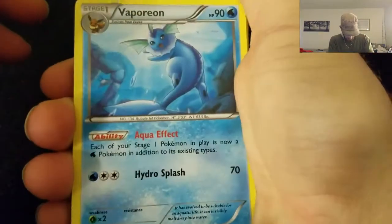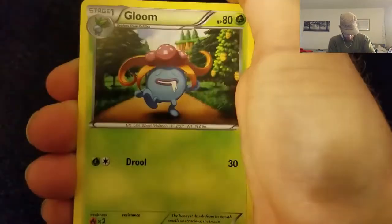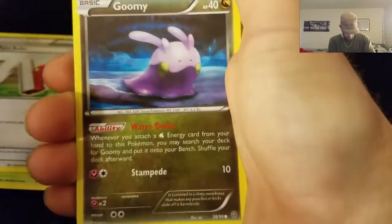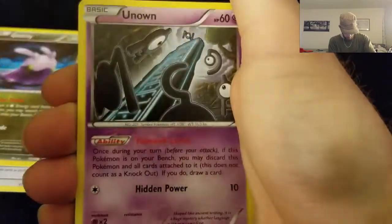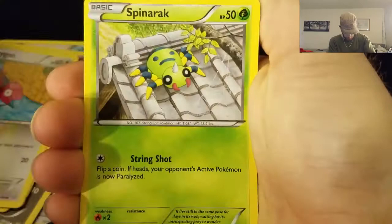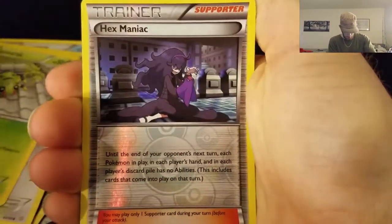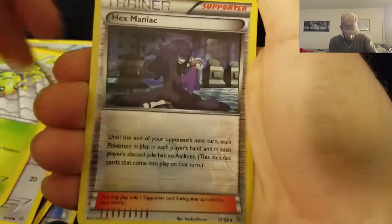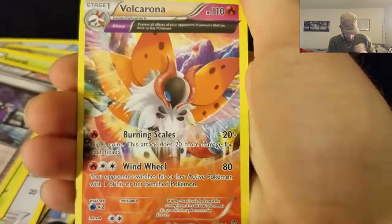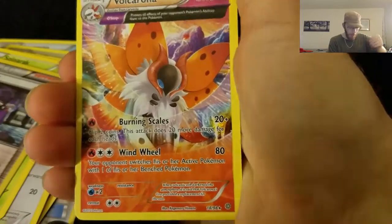Alright, another Vaporeon, Gloomy, Paint Roller, Paint Roller, Goomy, Belldoom, Unknown, Porygon, Spinarak, Reverse Hollow Hex Maniac. And a Non-Hollow Rare: Volcarona. Three packs to go.